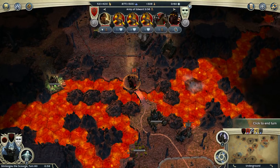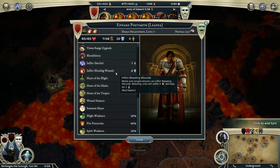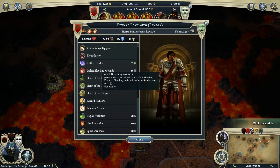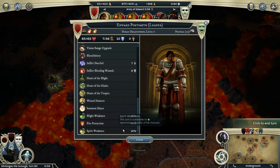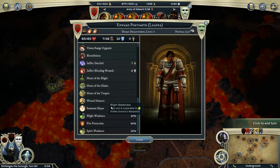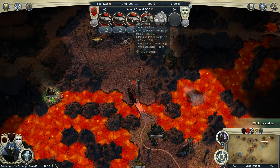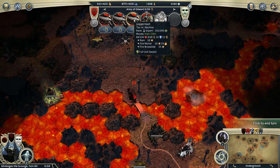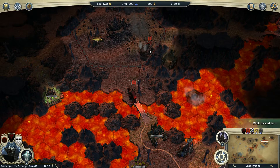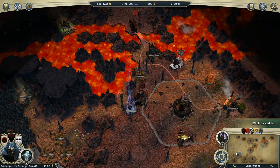We are being attacked by both this guy, Edward Portsmouth, who has an astounding amount of defense. He has a Mesmerizing Necklace, Red Raptor, Spirit Weakness, Ignominus, Buckler of the Outcast, Fire Protection, Flight Weakness. The problem is he's a Dreadnought and he has lots of machine units, and most of my abilities are not usable against machines - they just don't do anything against them. Like lifesteal: machines are not alive and they are not dead. Most of my abilities as a Necromancer are against living units.